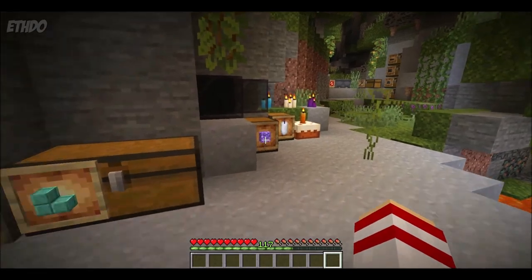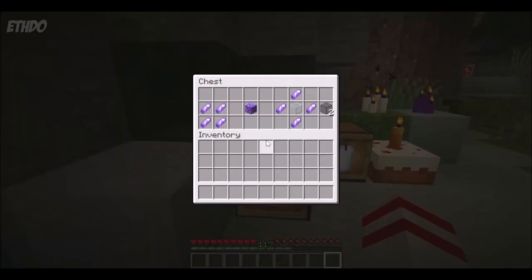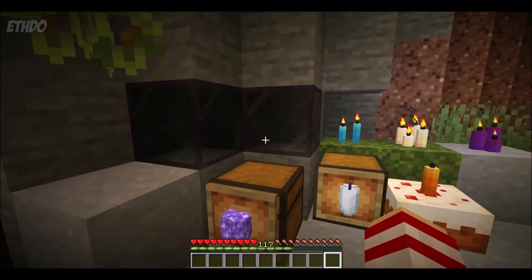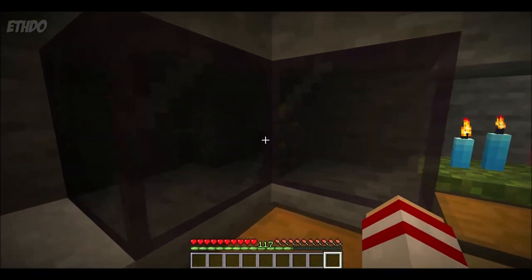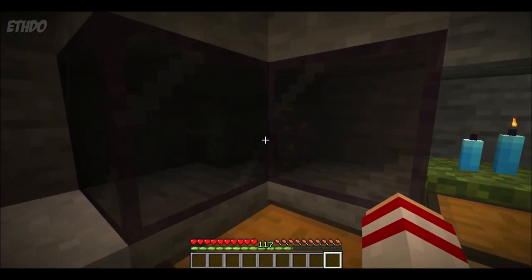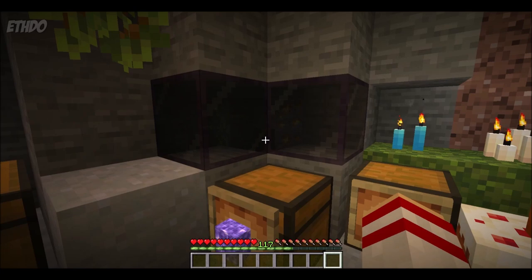Those shards I mentioned a moment ago are amethyst shards, which can be combined four together in the crafting table to create a block of amethyst. These are found at the amethyst geode generator structures. If you combine four shards with one glass, you can also create tinted glass. Tinted glass works much like regular glass, but it severely decreases the amount of light that is allowed through, making it incredibly difficult to see through, and it cannot be made into panes — it only works as a block.